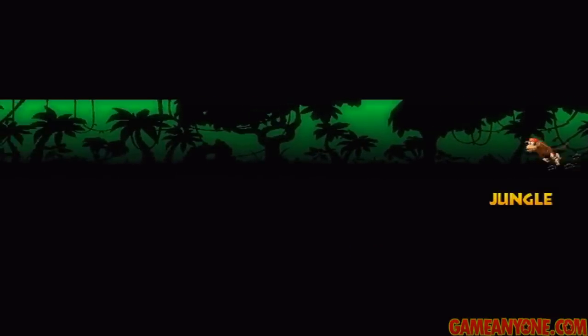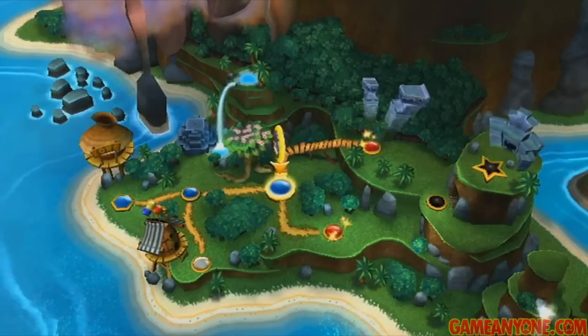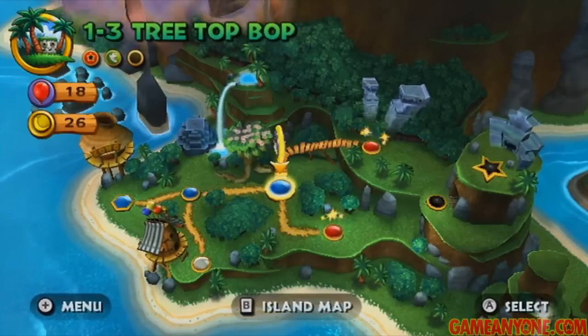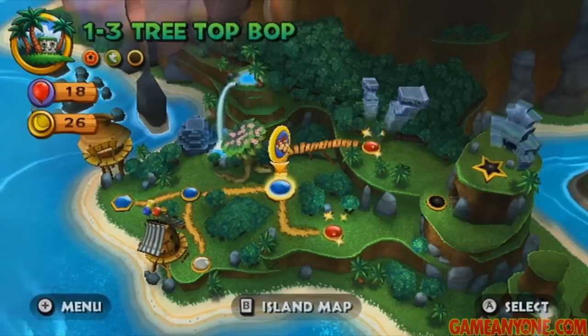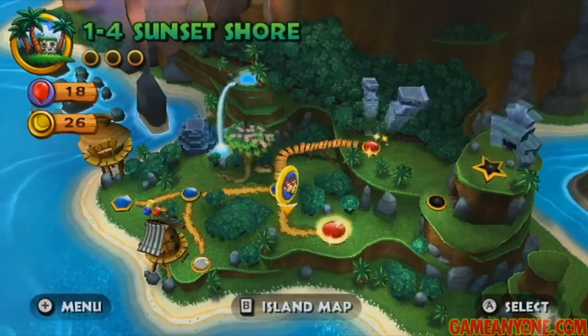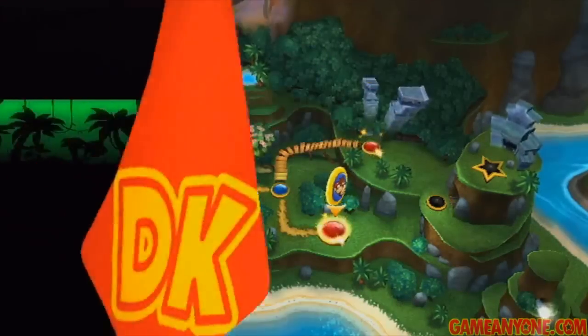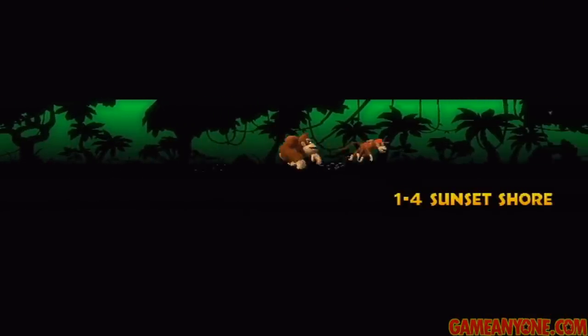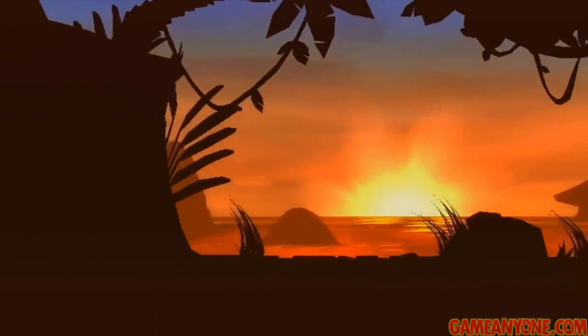So, once we beat 1-3, we're actually going to get a couple of different paths. Remember, the one at the bottom is the one we unlocked by buying the key, and the one up top is kind of the normal route. So we're going to move on to 1-4, which is the bottom path, Sunset Shore. This is a pretty awesome level — I think it's probably universally agreed that this is the coolest level of the first world. You're in for a treat here if you haven't seen it before.